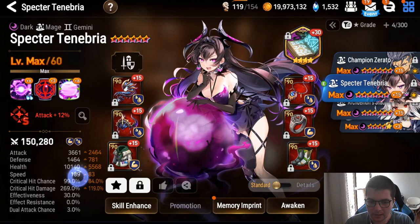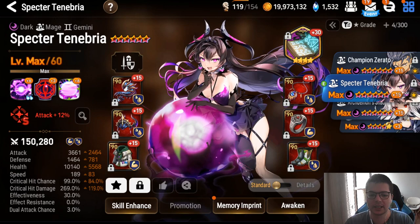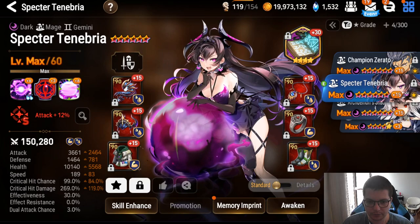For speed, at least 175 — slower than that you're way too slow and you'll get lapped. I'd say 175 to 185 is the range. You don't need effectiveness, you don't need ER. Speed 175–185, 10k HP, 1.4k defense.